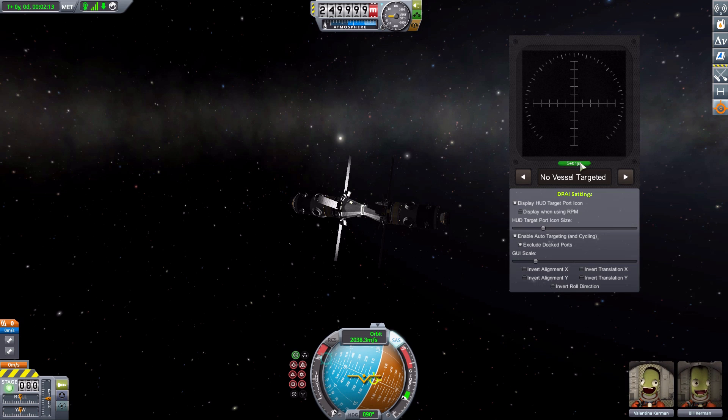Before we dive into the instrument panel, let's look at the settings. First is 'Display HUD Target Port Icon,' which is the icon that shows on the targeted docking port itself in the world — you can turn that on or off. You can also select for it to be on when using RasterPropMonitor, since this mod is fully compatible with RPM and can show on any of the screens you want. You can also change the size of that icon.